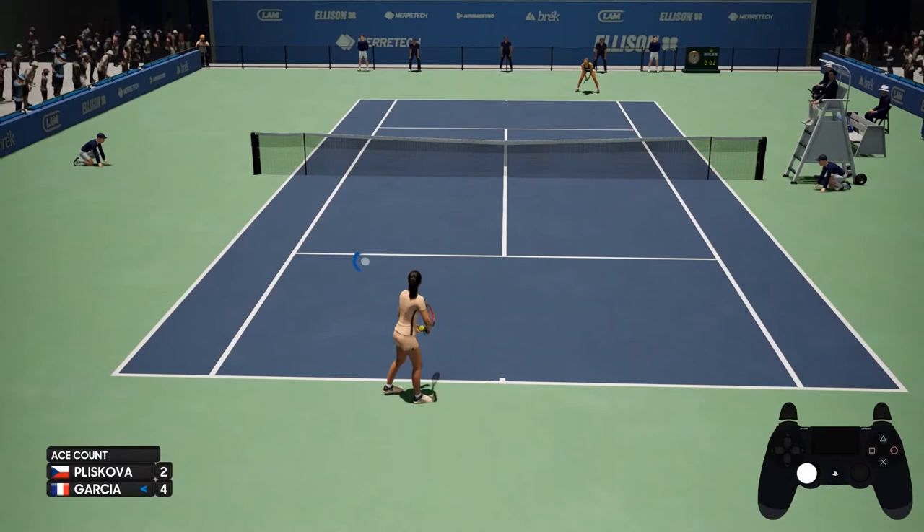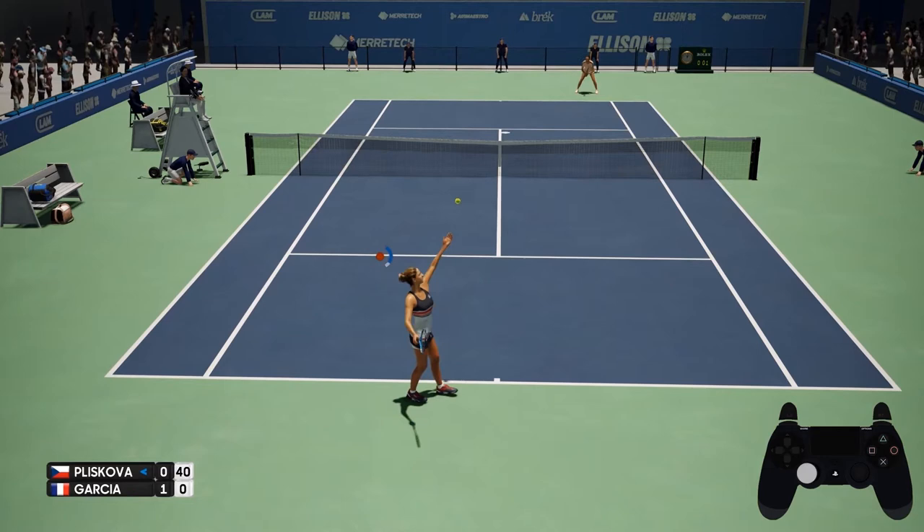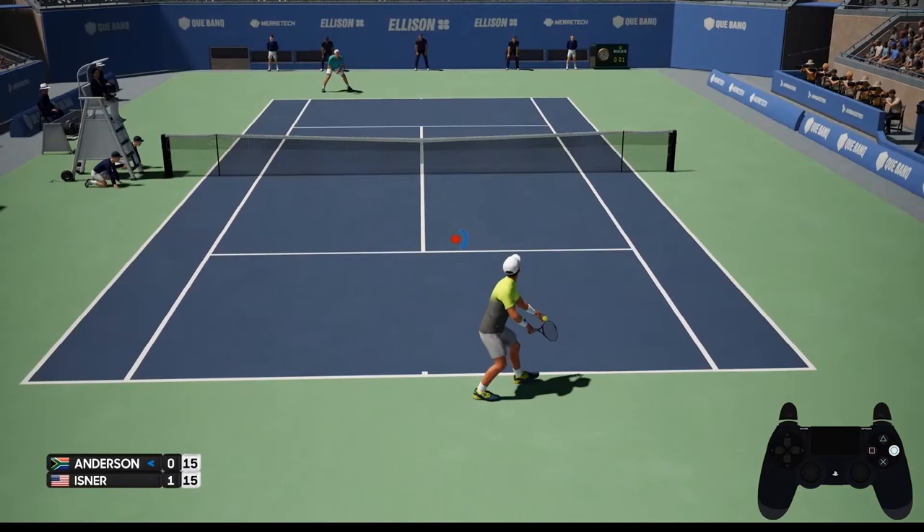Move your player along the baseline using the left stick. Press a button to start the serve action. Use the left stick to aim the serve. Serve shot types are flat, slice, and topspin.